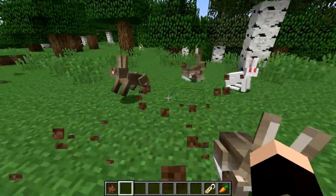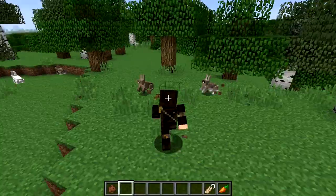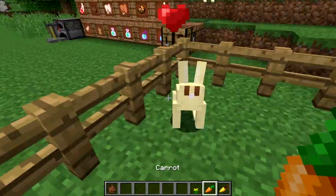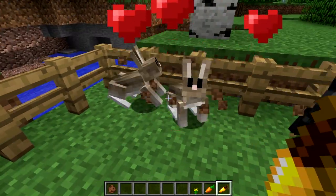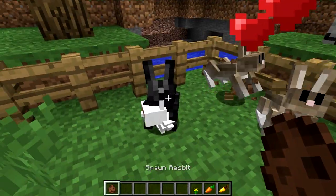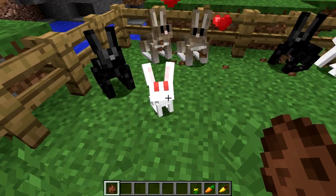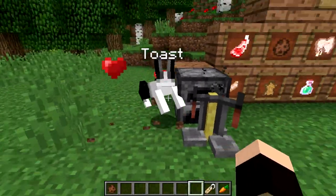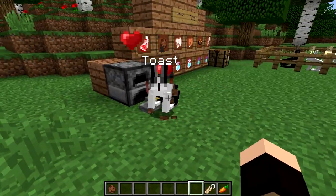These rabbits when spawned or naturally occurring are scared of you and will try to run away. To tame them you need to right-click with either a dandelion, carrot, or golden carrot. Hold these in front of you and they will slowly start to come forward — this is the same process as taming an ocelot. Once tamed, they will follow, jump around, and also teleport to you just like any other tamed Minecraft mob.